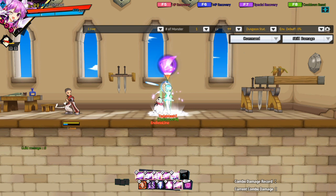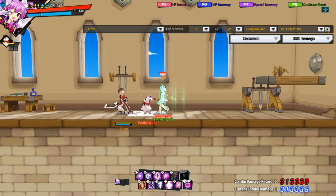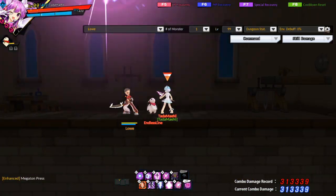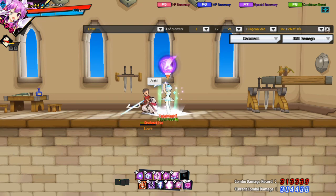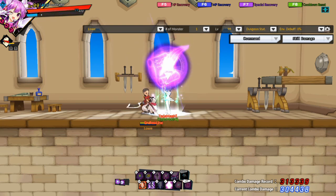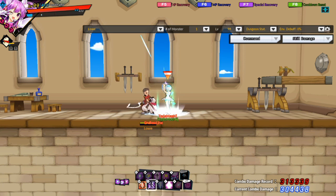Press the skill to memorize it. The MP will be used and the skill will be put on cooldown, but the skill won't be used and will be stored. You can press V to use memorized skills. You can only memorize a max of 3 skills at a time. You cannot change the order of the memorized skills. Skills in the memorized slots only deal 70% of the original total damage.